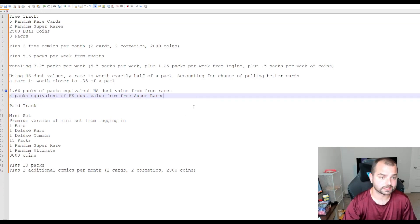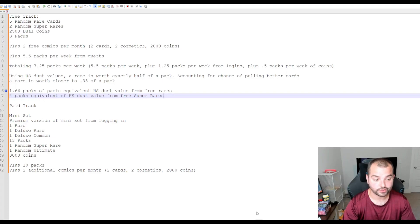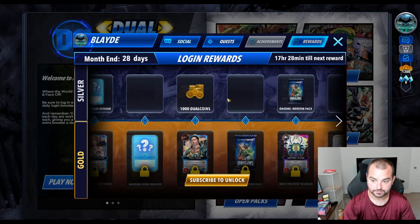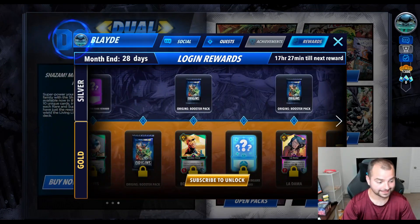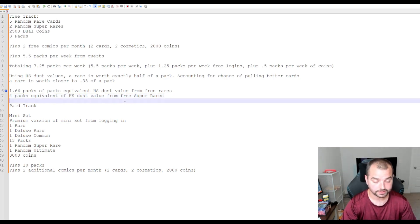So that is a very long way of me saying: I actually think despite you getting physically handed fewer packs in total per week, your equivalent value per week is probably close to two times what it used to be. Just between the guaranteed two comics, you're getting your five and a half packs from your quests, you're getting the dual coins and packs on the track, plus the random cards. I think not even accounting for any other sources or if those blank spots on the track get filled in with something - because those could be crafting materials - this is still a massive upgrade.